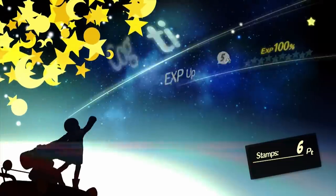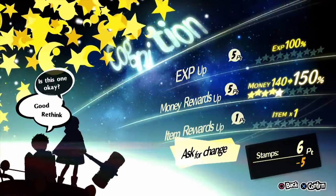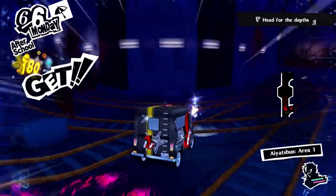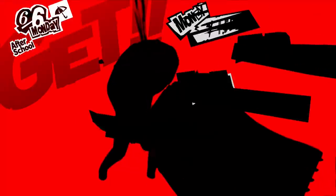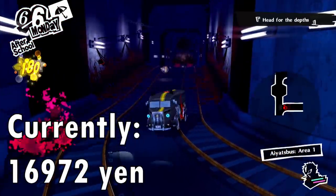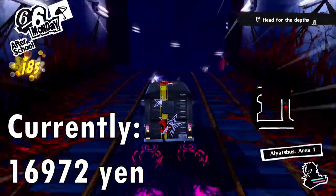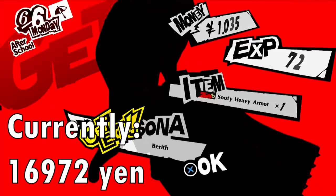Let's stop doing small increments. What if we have rank 5 of the Mementos upgrade for money? This will jump our gain from killing 10 enemies to 16,972 yen — that's an entire 10,000 more than our original amount. So now we're getting somewhere.